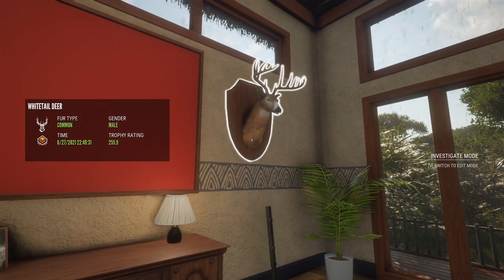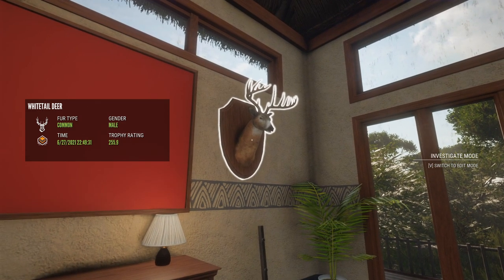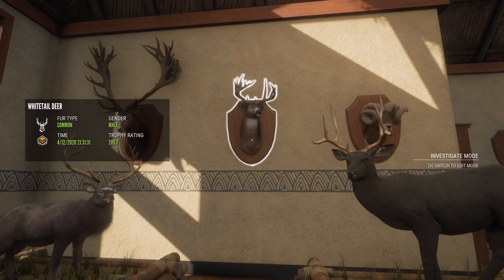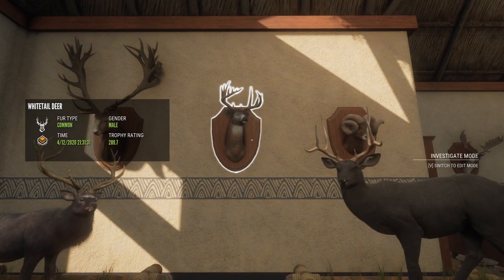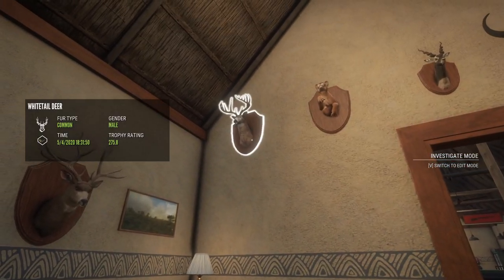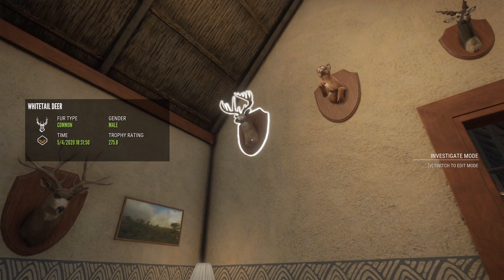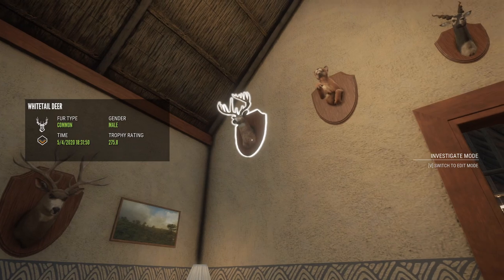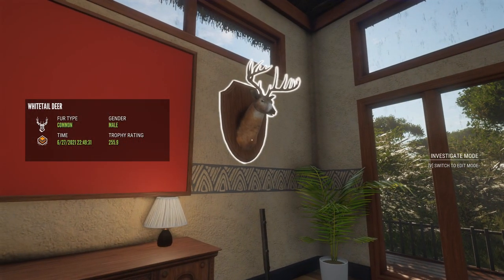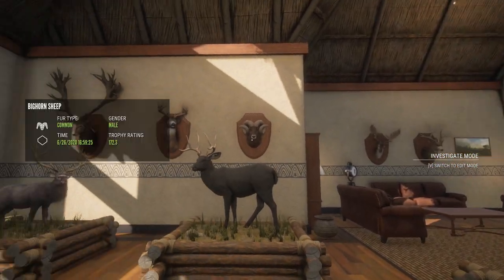Our diamond whitetail is right up here at the lodge. I wanted to do a little comparison — this is the one I shot today, and here is an actually impressive one I got last year; that was a level two I shot right at the beginning of 2.0. Over here is one I messed up — it wouldn't have been a diamond anyway. You can see how big it looks at 275, and this was before they lowered the requirement. It's definitely not that impressive but it is technically a diamond, and that one's technically not. I'll take it — thanks for watching and I'll see you next time.